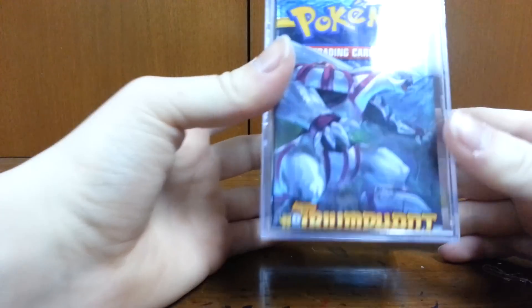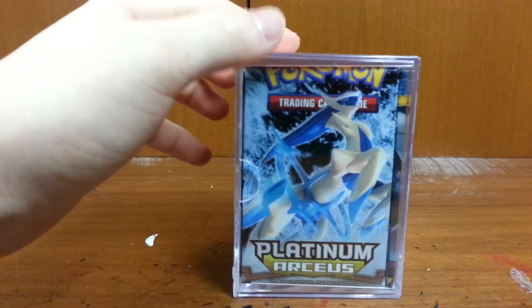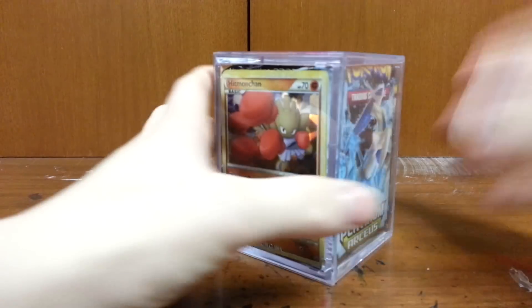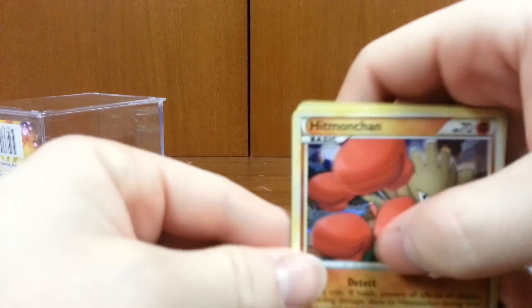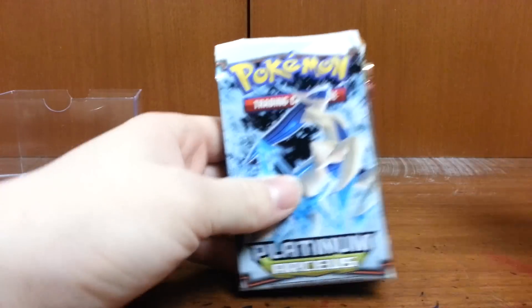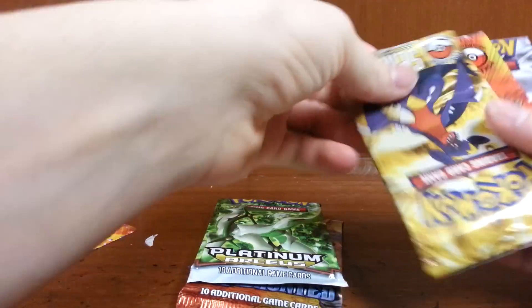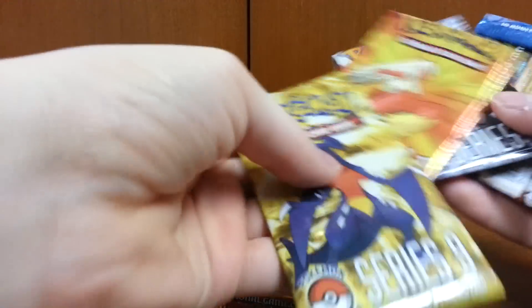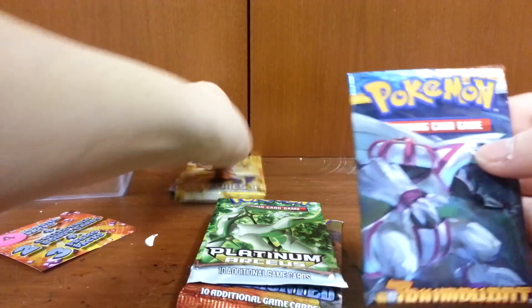So anyways, there's 4 packs in here. You got a Heart Gold Soul Silver Triumphant, Undaunted, Hitmonchan, and Arceus — and I believe the other pack is like a Call of Legends. And there's some Pop Series packs in here so let's open this up. The 2 promo cards are Hitmonchan and Hitmonlee, and our packs are Platinum Arceus, Heart Gold Soul Silver Undaunted, oh I guess 2 Arceuses, Pop Series 9, Pop Series 1, Pop Series 8, and Triumphant — the little Pop Series 1's back there. Probably won't have much good in them.